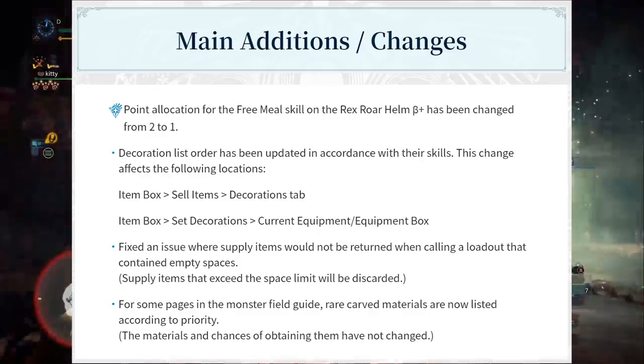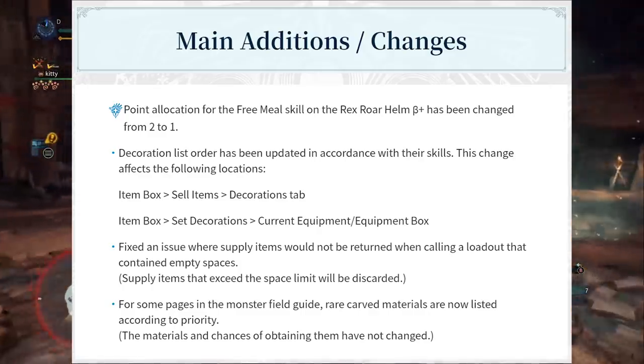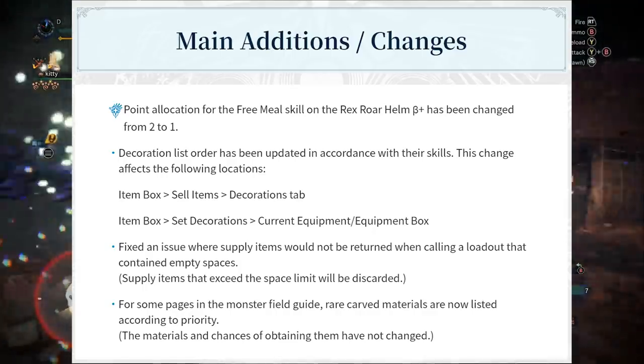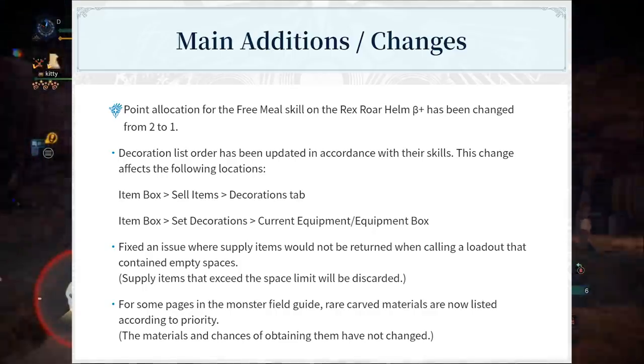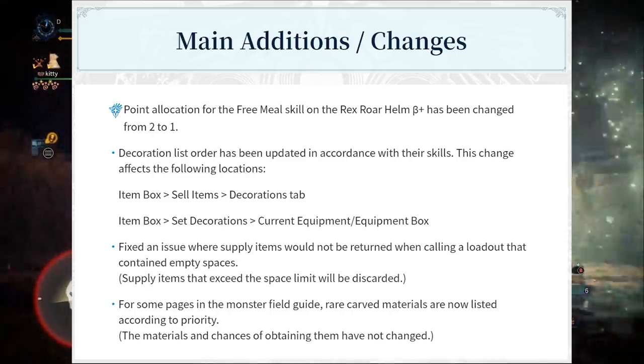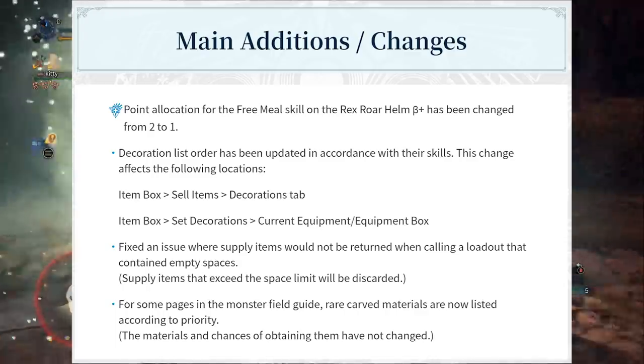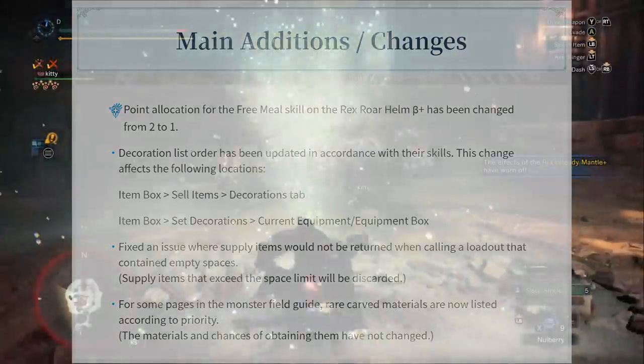Let me know in the comments whether free meal secret is too strong. It seems like once you have enough items you wouldn't really need that skill anymore. And for wide range, you don't really run out of mega potions, which is the main reason you'd be taking wide range. So I'm surprised they nerfed that.